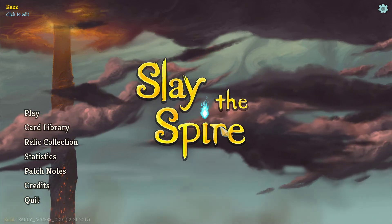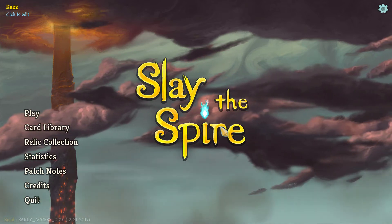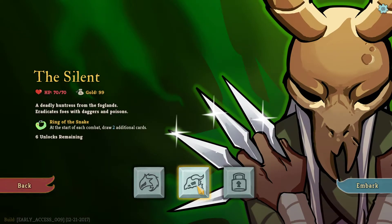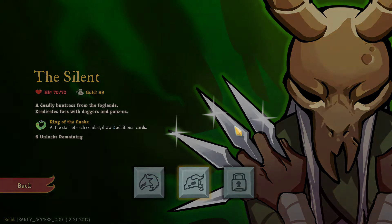Hello ladies and gentlemen and welcome back for another fun episode of Slay the Spire. This time we are going to play some of The Silent, who is the character we unlocked last time. I need a better desk. Now let's embark.